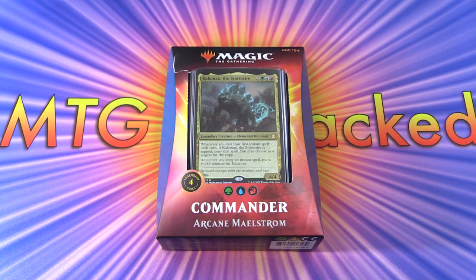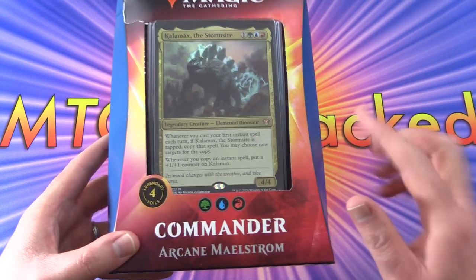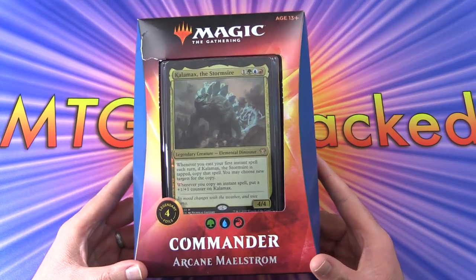Today on MTG Unpacked, it's finally time for Commander 2020. We're starting off with the Temur deck, Arcane Maelstrom. Temur is the color combo of green, blue, and red.